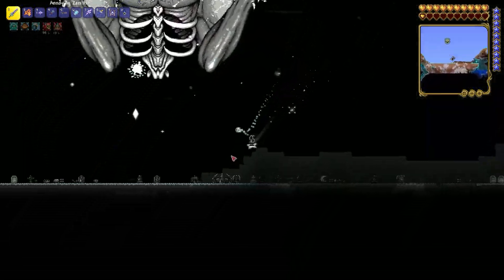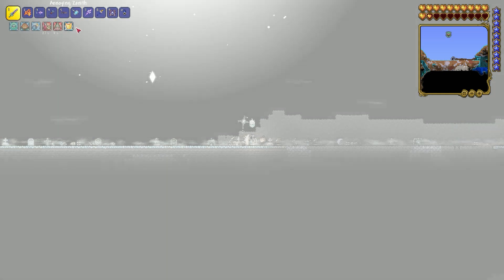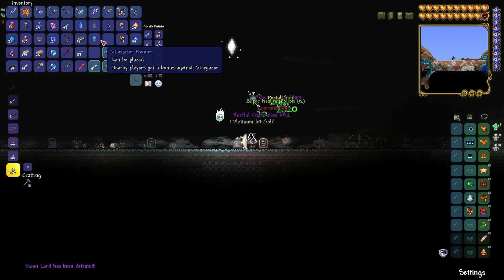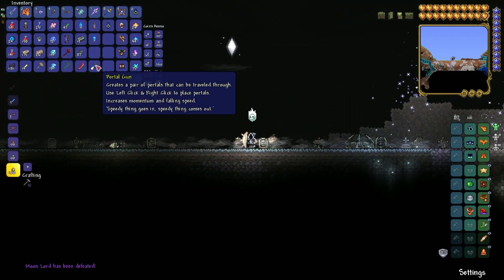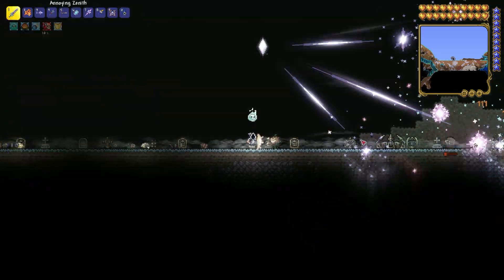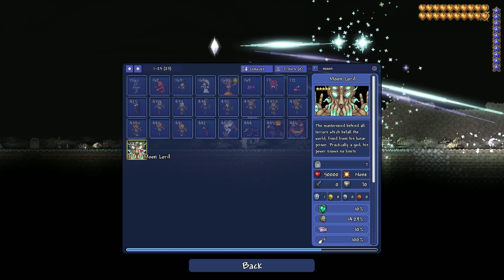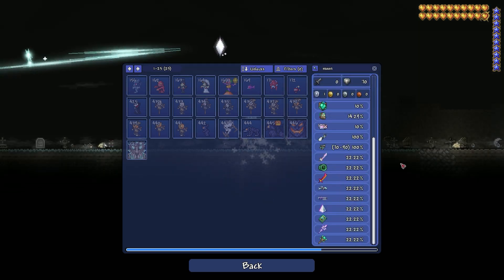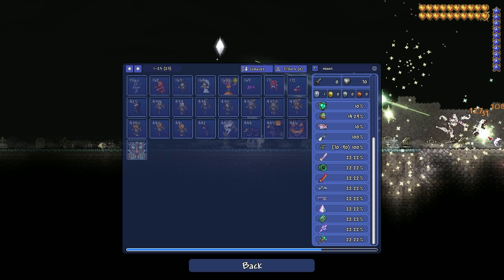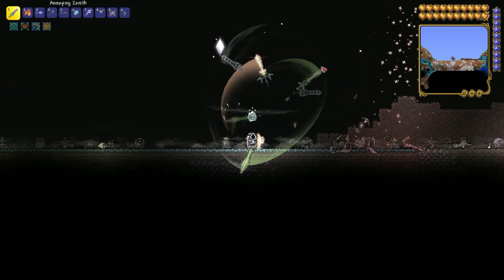Okay guys, we defeated the Moon Lord! And if you do it, you've successfully completed the game — kind of like defeating the Ender Dragon in Minecraft. Here's the loot. You get a couple of solid items — I think the safest one is the Portal Gun, which you can get every time. You can also get the Luminite, which you can use to craft the strongest armor. I recommend getting the yo-yo the Meowmere and the Star Wrath — you need both swords for the Zenith, which I have.